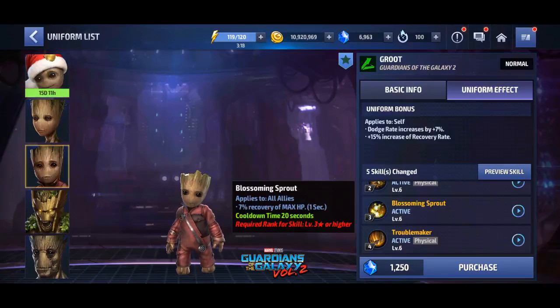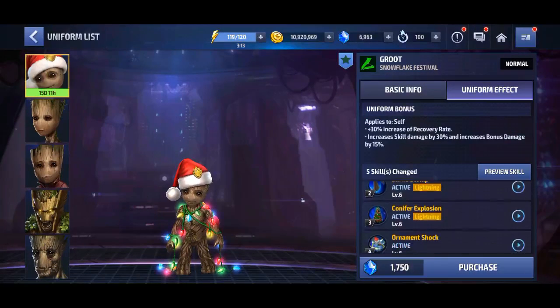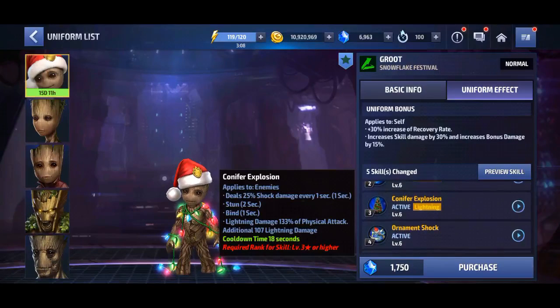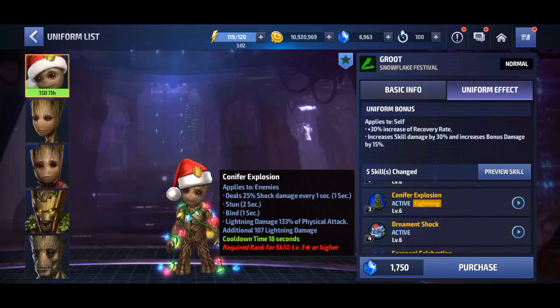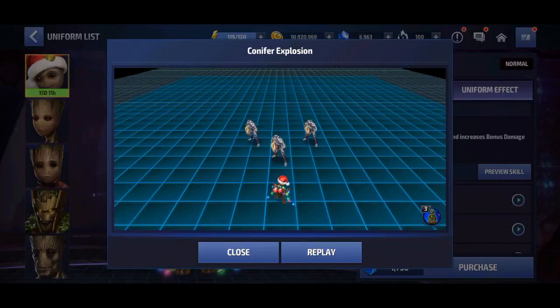About skill number three: the old one applied to all allies with 7% recovery of max HP. The new one is not applied to allies but applies to enemies, dealing 25% shock damage every one second, plus stun, bind, and lightning damage.